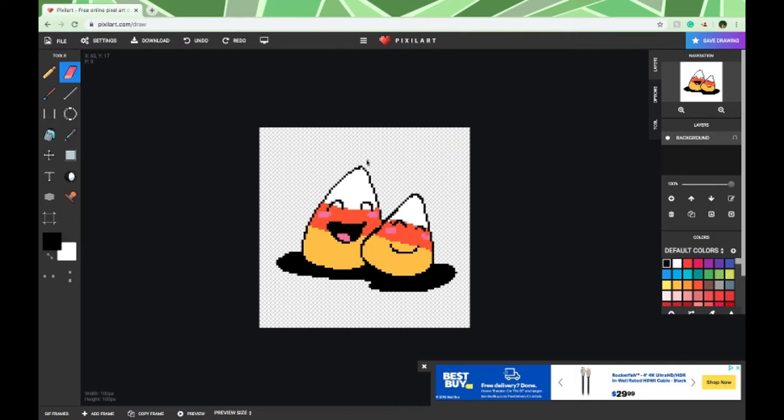So there we go — I have a couple of adorable candy corn friends for the Halloween season. What I'm going to do now is save this file. I'm not going to add a background to it because the transparent background actually makes it easier to count pixels. And then I'm going to have this up right next to my Minecraft window and we're going to build it in our little Halloween town.